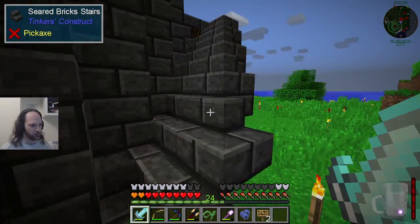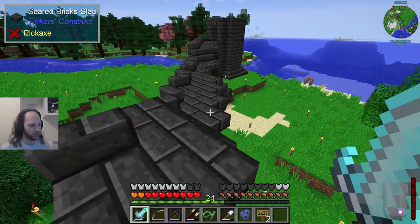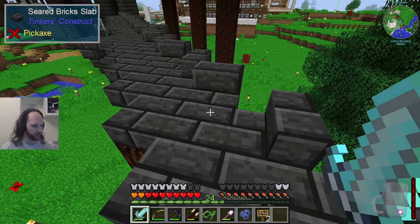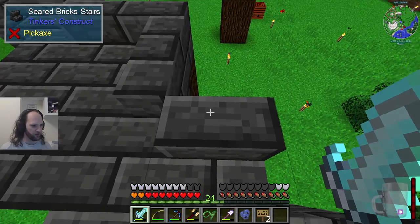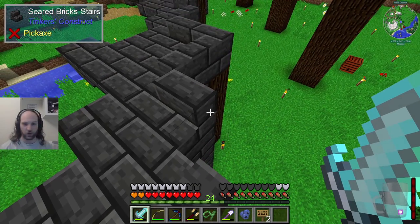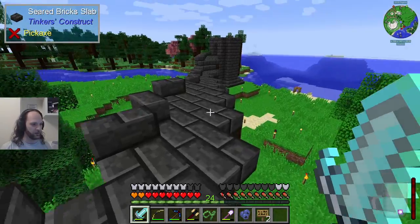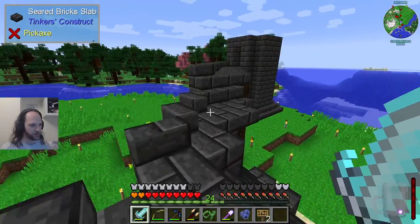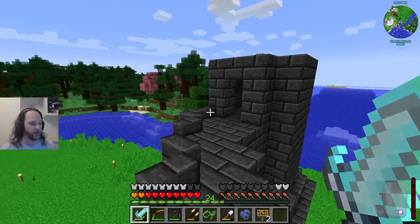Apparently we've got stairs — this is a very strange stair, but I'm here for it. Apparently all of this is slabs, so nothing up here is spawnable. This is the top of a block, this is a stair, and that's the bottom half of the block. So all of this is the bottom half of a block or a stair, meaning nothing can spawn anywhere on here.